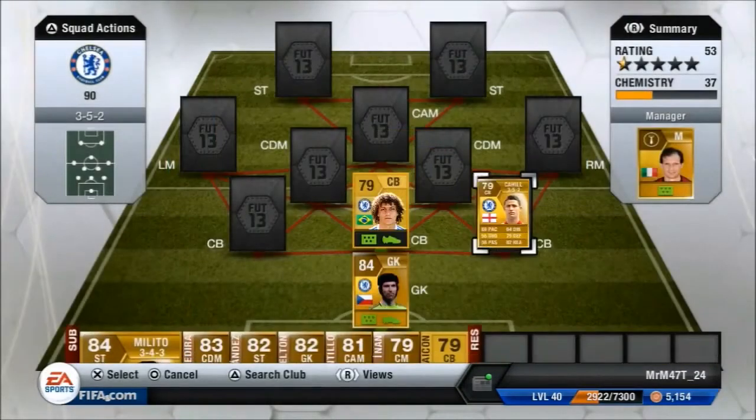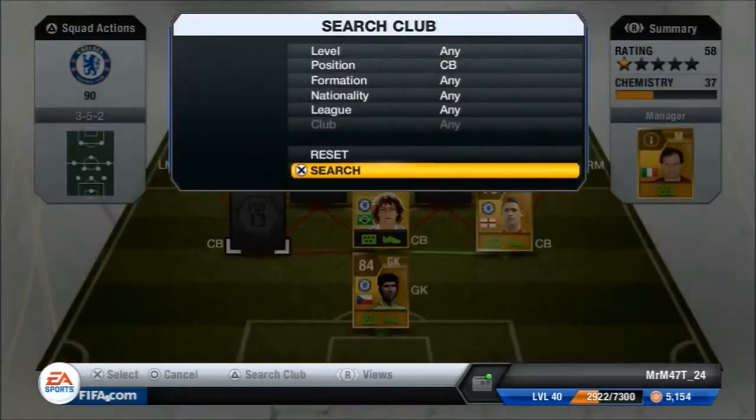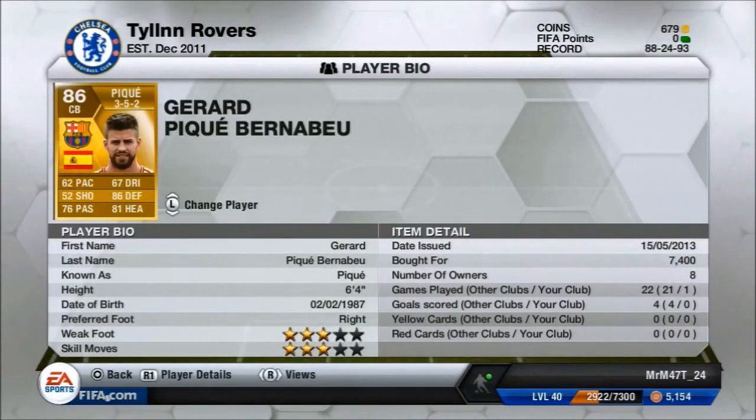Our second centre back is Gary Cahill — I picked him because he was a cheap player and he fits the team very well. Cahill's got 69 pace. Then our other centre back is Gerard Piqué — he's got 62 pace, 86 defending, and 81 heading, standing 6 foot 4. He cost me 7,400 coins. He's a very good defender, one of the best in the BBVA, and he's 86 rated overall.